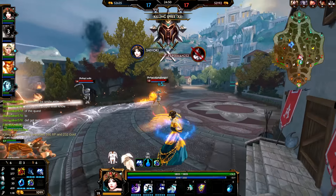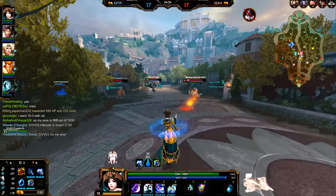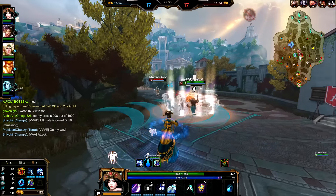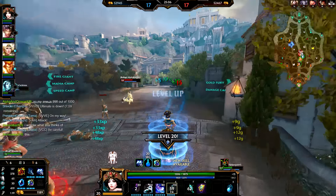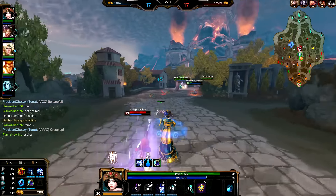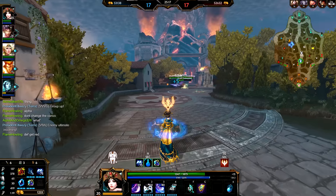When it comes to gods Chang'e struggles against, the main ones are Agni, Hebo, Bastet, Serket, and Bakasura. Any god who can stick onto her easily will give her trouble. Agni has multiple stuns and high damage. Bastet has those kitties and high bleed damage, which is scary. Serket is just relentless, and Bakasura's ultimate counters her 100%.